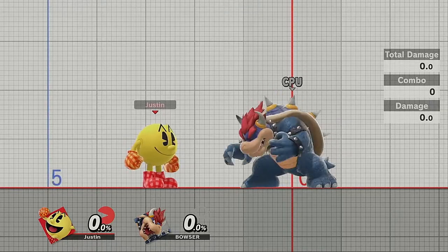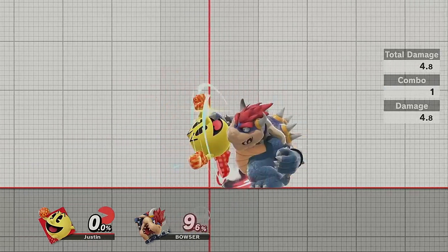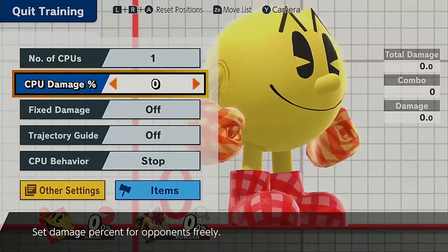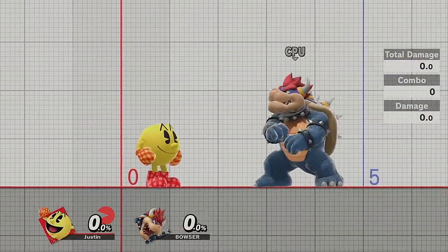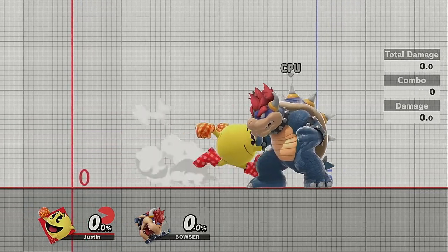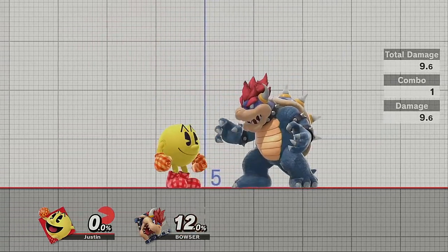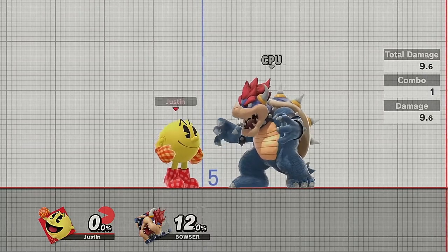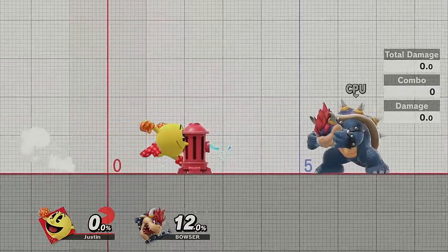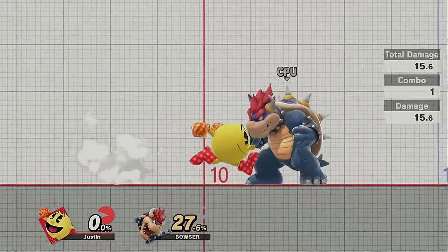Let's jump right into it. For a basic review of Pac-Man's moves: his jab is three hits long, does 9.6 damage total. It's okay for tech chasing and for mashing out of shield, but it's not the greatest move ever. His forward tilt does about 9.6 damage as well. It's pretty good as a poke move, and it's actually useful if you need to poke the hydrant to get some good damage off of that.